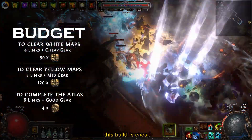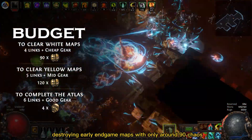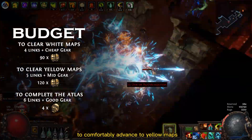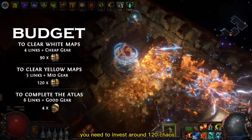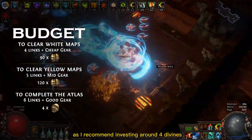As for budget, this build is cheap. You can get it destroying early endgame maps with only around 90 chaos. To comfortably advance to yellow maps you need to invest around 120 chaos, and for easily completing your Atlas I recommend investing around 4 divines.